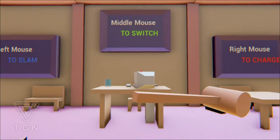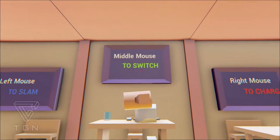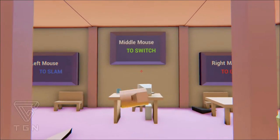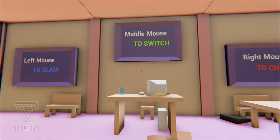So here are our three main commands: we can slam with left mouse, we can charge with right mouse, and you can switch from lateral to vertical attack with middle mouse.